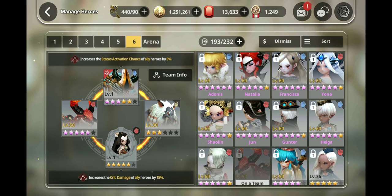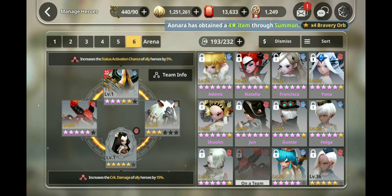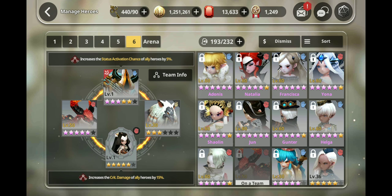Burn deals damage based on your attack and scales with percentage attack increase effects, so rune monsters that do burn with bravery and pair them with units that can increase attack. Bleed is what we all think of for damage over time — it deals 3% of the target's current HP, but in PvP like arena it goes down to 1%. That's 3% of current HP, not max HP. It does scale with damage and has a cap of 99,999.